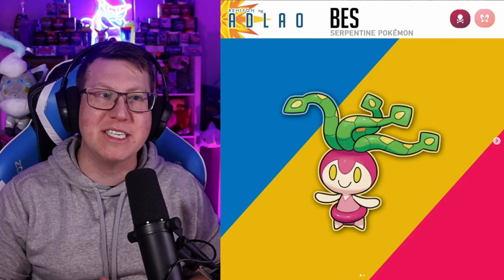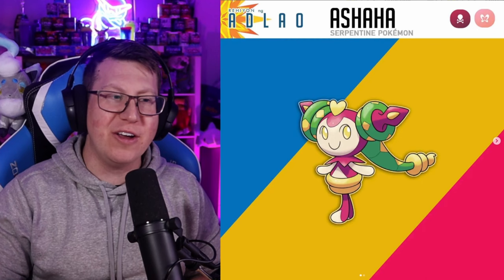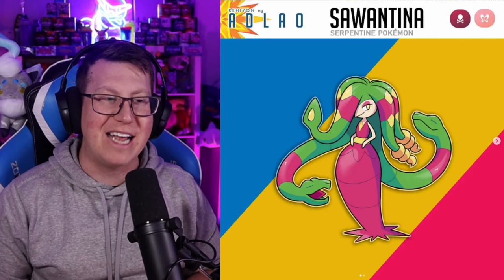Next is Bess, which is a Poison and Fairy type Pokémon. This next evolution line is a female only species. It looks like Medusa already with those snakes coming off of its hair. Evolving into Ashaha — still got those snakes coming around but obviously getting a little bigger, almost like she's got pigtails with the snakes coiled around them. And then lastly evolves into Sawantina — definitely Medusa vibes. Those snakes have gotten much, much bigger but actually look really happy and chill.